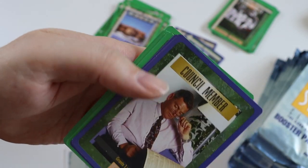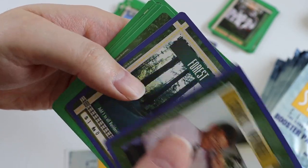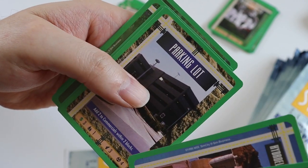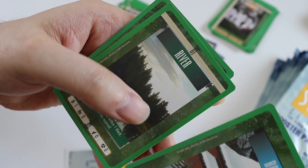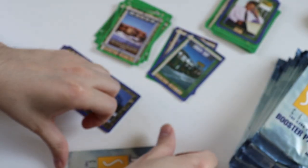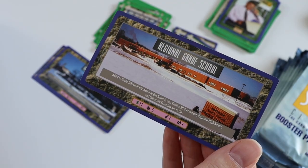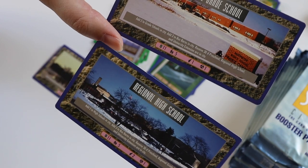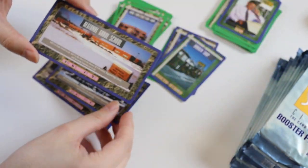Then we get commons: Council Member, Forest, Methodist Church, Hydroelectric Power Plant, Parking Lot, Barn, River, and Barons. The ultra rare in this pack is a Regional Grade School.